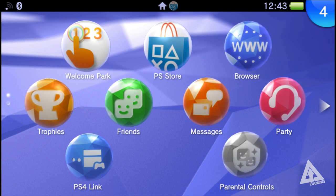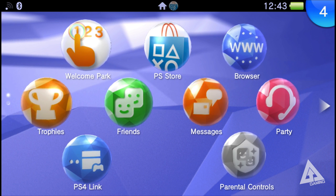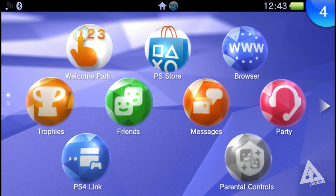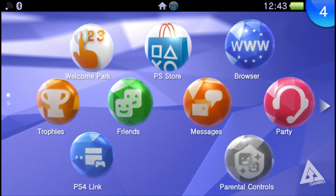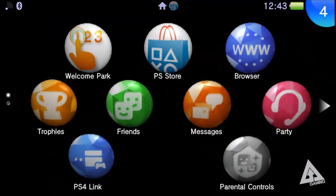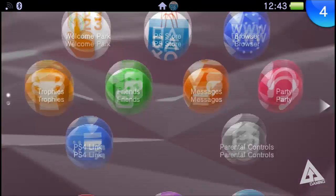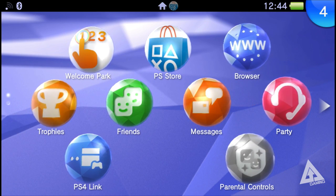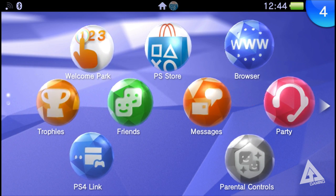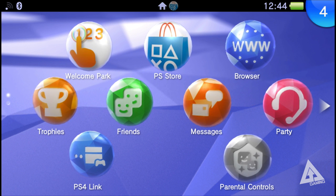I'm a little disappointed that the themes don't change the icons more. I've never been a huge fan of the big circle bubble icons on the PS Vita — I wish they were a little bit smaller and more square. Either way, this update is now live so go to the PSN Store, search for themes, and you've got two free ones to download. There will be more over the coming weeks and months, some matching game IPs, but do expect to pay for them in the future — they won't all be free.